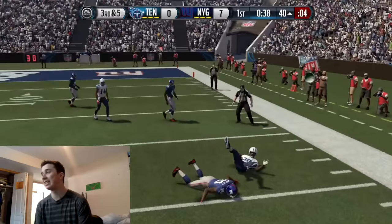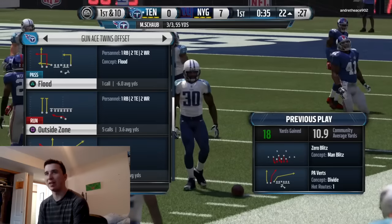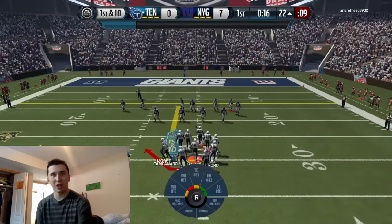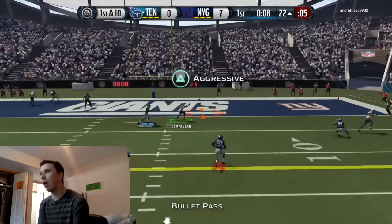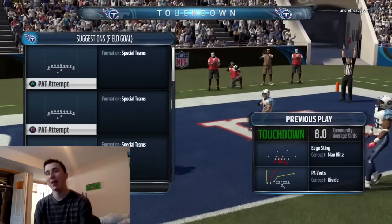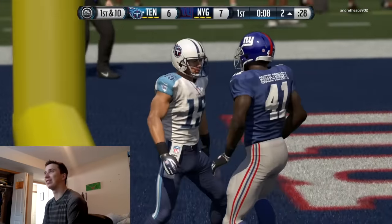There we go! He gets lit on - I thought Terrell Davis was bigger; his card just looks so tiny in this game. He looks short and small and I don't know why - I feel like in real life he was a lot bigger than this. There we go, perfect start to this game. I'm glad we could respond - it was not as easy as that guy made it, but hey, we got the touchdown.